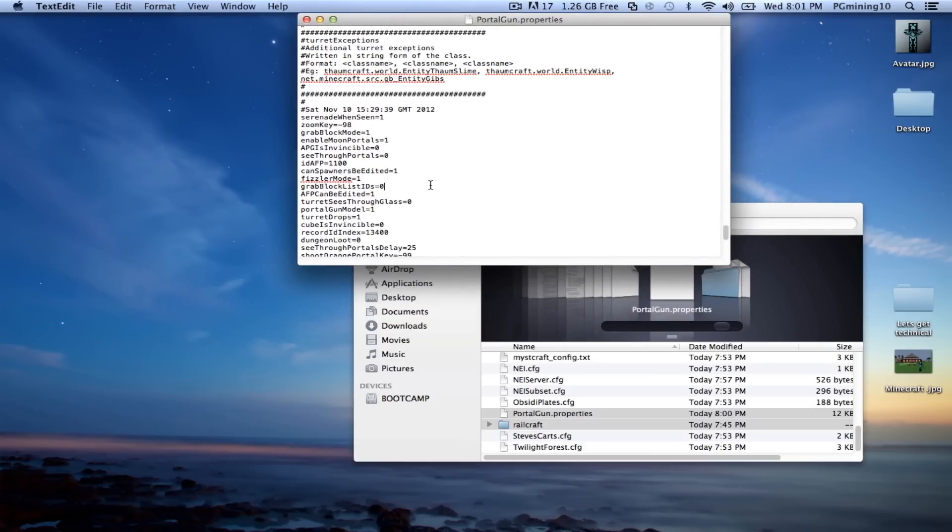If you do want the see-through portals and your computer isn't doing them on its own, here's how you do it: go back to your see-through portals in the config, set that to one, and then press Command+S or File > Save depending on what you're using in Notepad. Then go ahead and open up the FTB launcher.